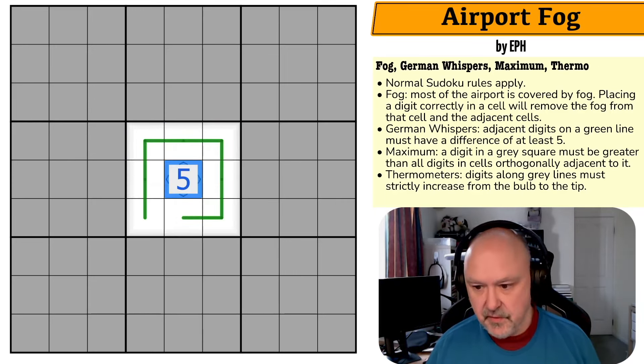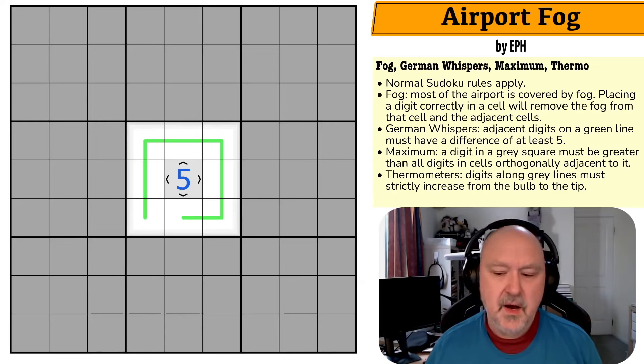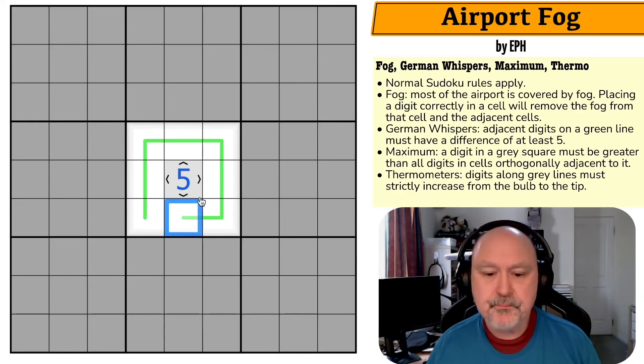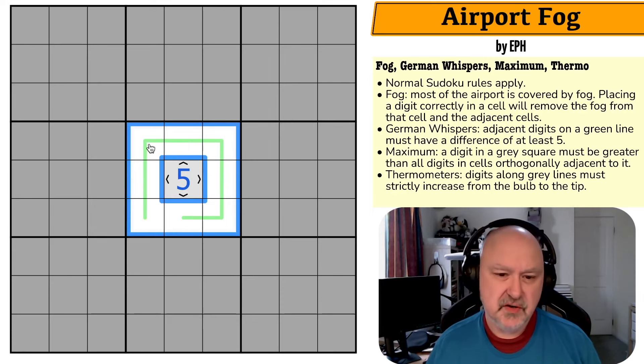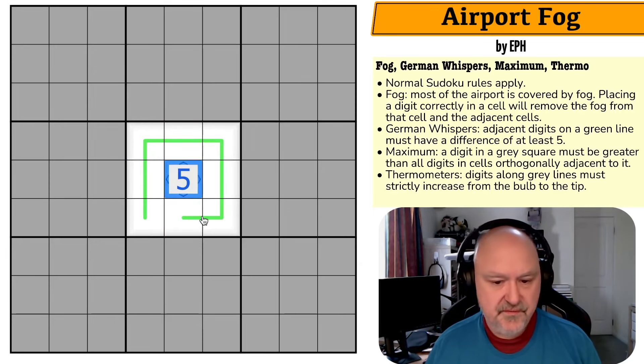That's confirmed. If I remove my lines, this will confirm what I'd already placed. Now, before I use that greater-than, I'm going to continue explaining what I know about German whisper lines. Because I know what that digit is, I also know what that digit is. In fact, I know the makeup of this entire line — I know what these four digits are.